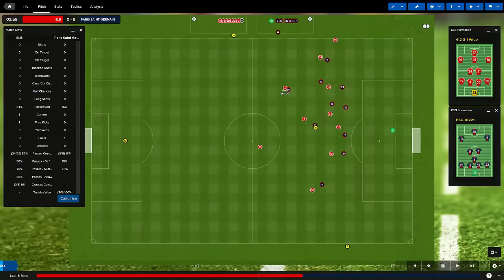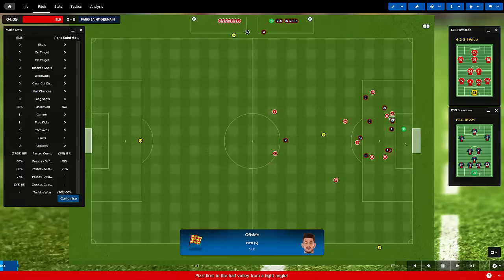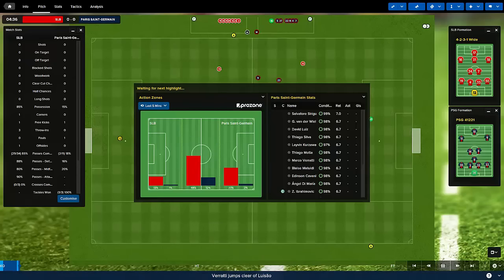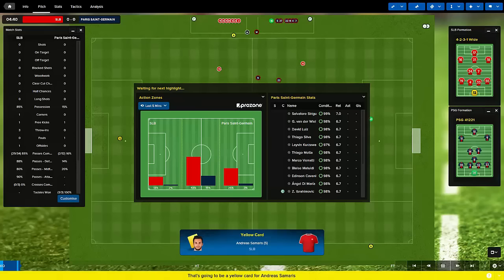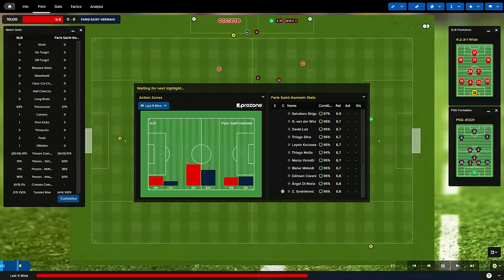It looks like you're absolutely destroying me possession-wise so far. It's only four minutes. You give Ibra any touch on the ball between your goal line and my goal line, he's got a chance of scoring. That's a good ball — offside! I got a bit excited there. I'm wondering if Tiago Motta can score another thumper like he did in the first round, because that was ridiculous. I was not expecting that and he just pulled one out of absolutely nowhere.